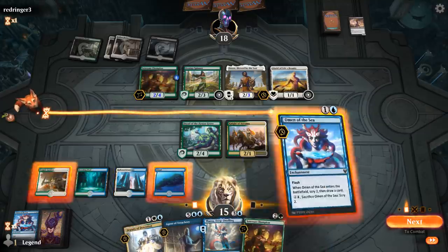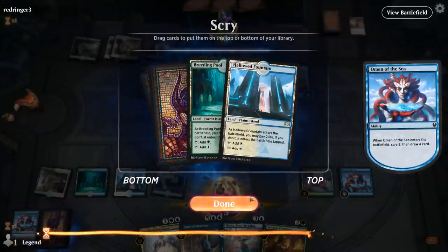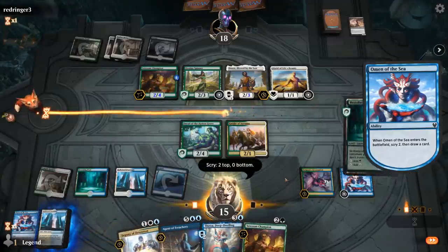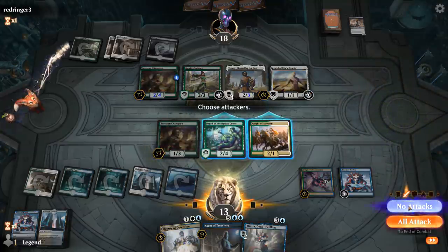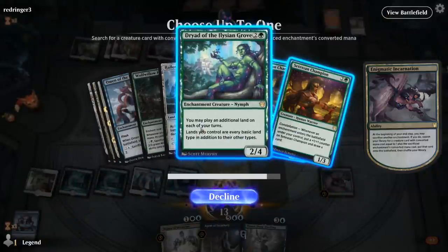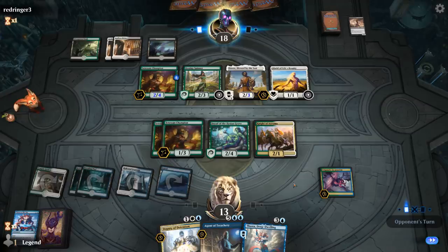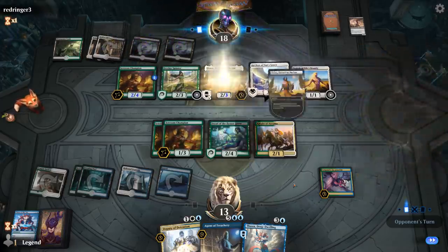We'll try playing Omen. Two lands on top — I'll keep both since we're going to shuffle anyway. No attacks. We'll sac the Omen to get another Setessan Champion, I think. I could get Dryad to trigger constellation on the first Champion, but I'd rather double up on Champions and then play Thassa next turn. They might have the one mana to protect with Alseid, although we'd probably get rid of that one first anyway. Archon — that's fine, they have one mana up with Alseid to protect it.